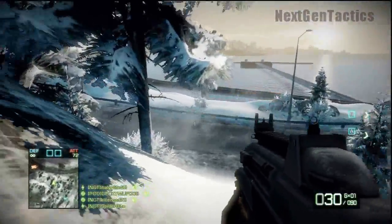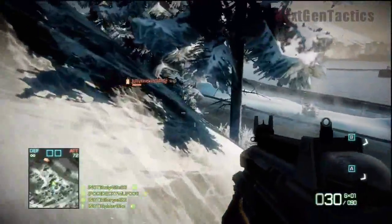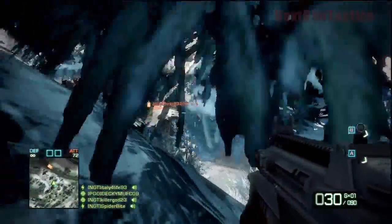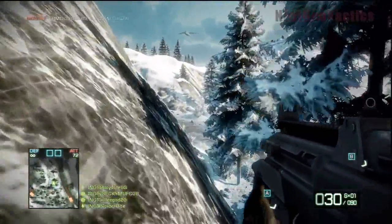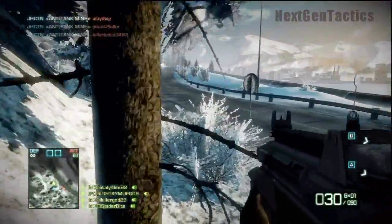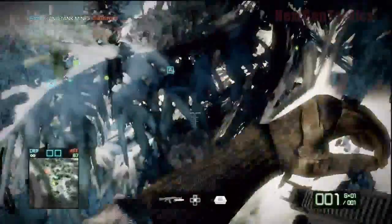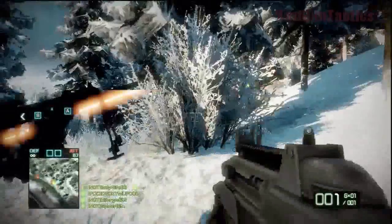I'm gonna stop talking like this now. Let's get serious with some spawn camping on Port Valdez. You can do this on other maps as well — certain maps. I mean, if your squad and a few other squads set up a perimeter and just encompass the whole area.